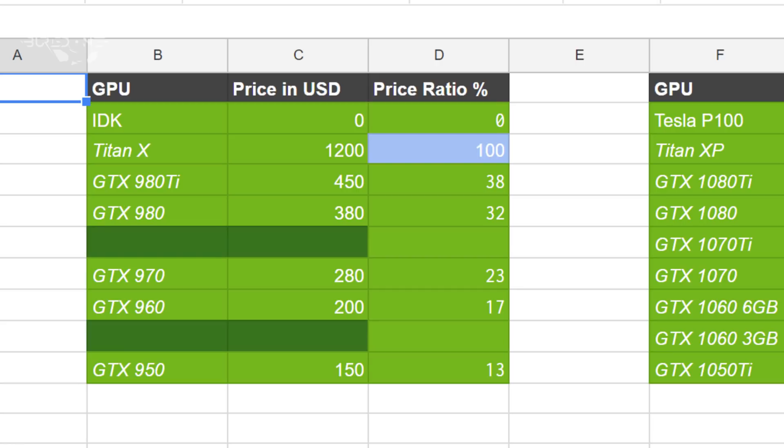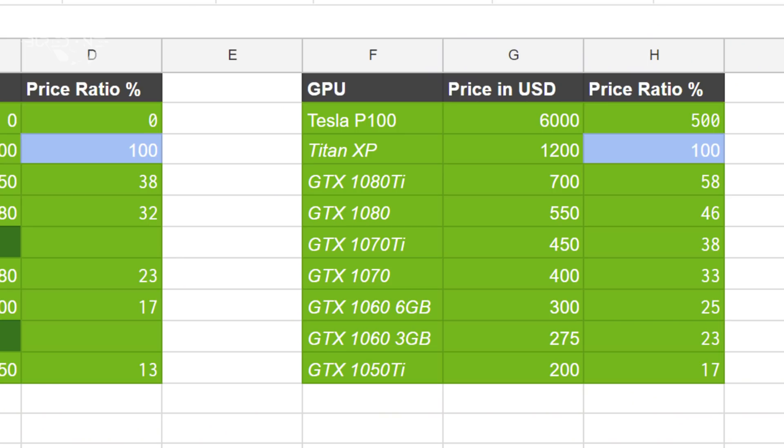We considered the GTX 9 series as a baseline price reference. If we take the Titan X as a 100% price ratio, the GTX 980 Ti was about 38% of its price — roughly $450 compared to $1,200 for the Titan X. The GTX 980 was about 32% of the price. We calculated this for both the 9 series and the 10 series and saw an increase in the price ratio, because chips are harder to make each time, transistors get smaller, and the printing process costs more.